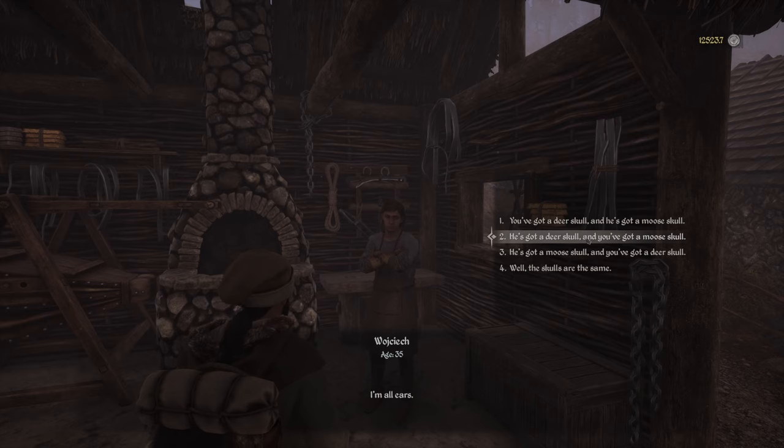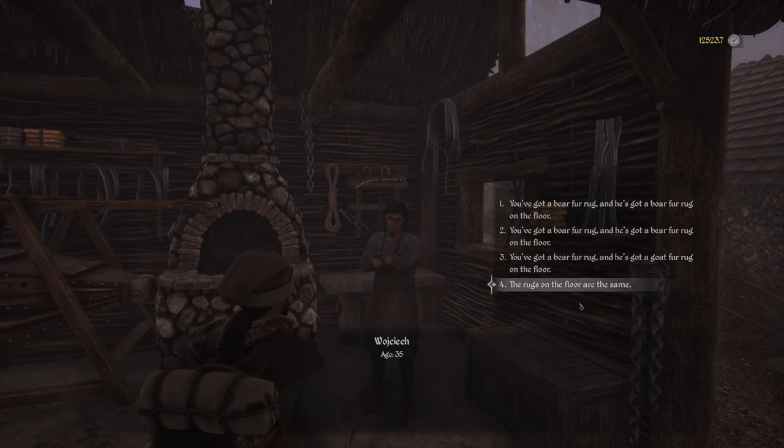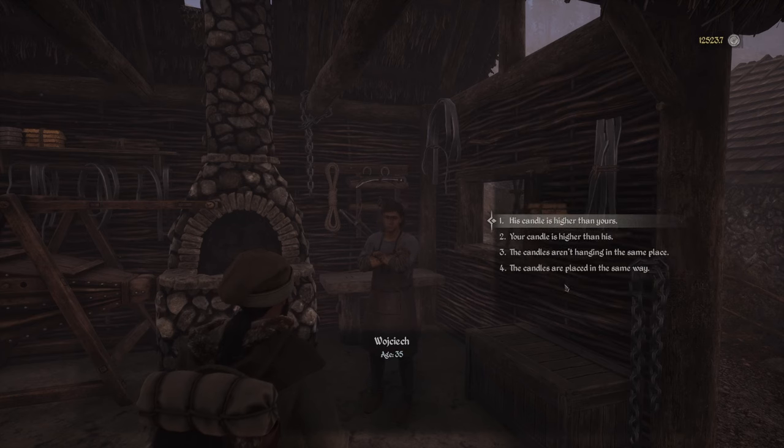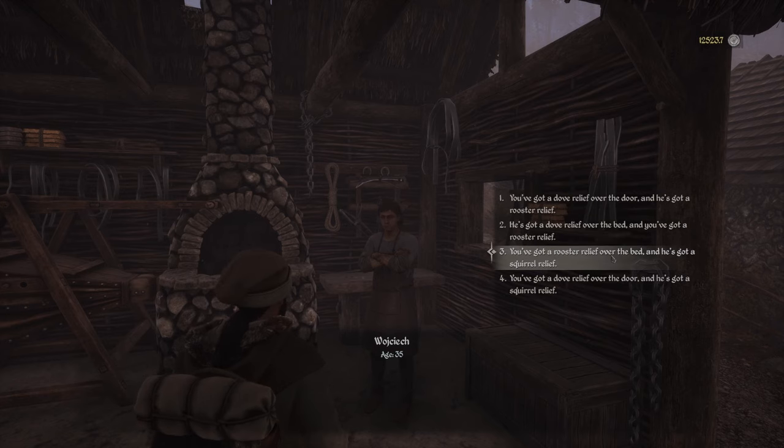So the first answer is: he's got a deer skull and you've got a moose skull. Next, he's got dandelions and you've got daisies. The rugs on the floor are the same, and the candles are placed in the same way.